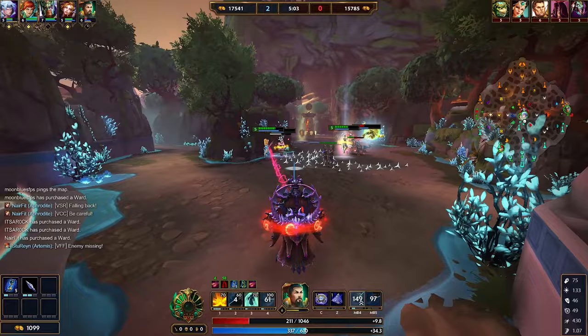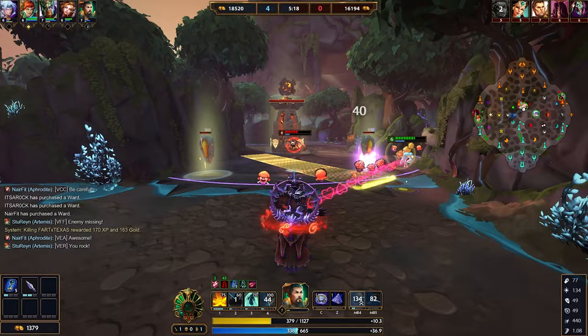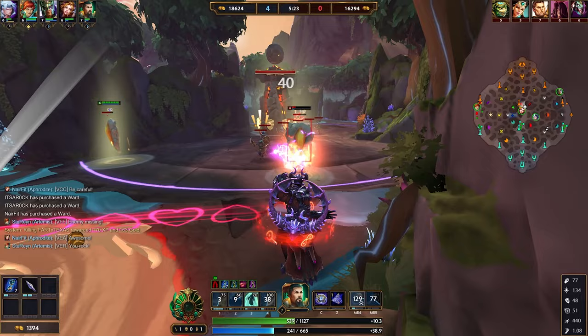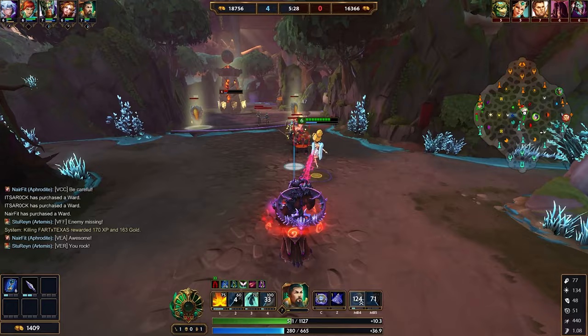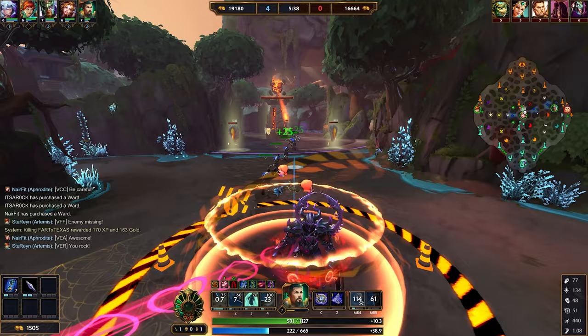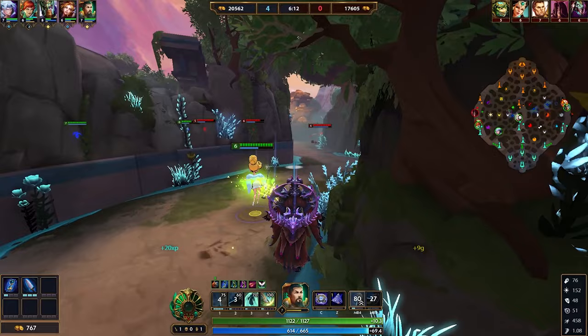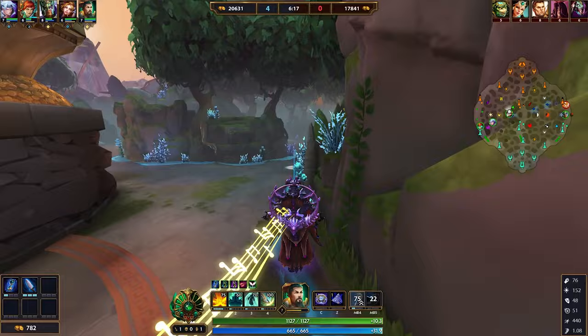This ability does a couple of things: damage from the line attacks, damage from the explosion, and if people continue to stand in it, it stays burning for a couple of seconds doing damage over time. You can see the flames reside for a bit after use. Very simple ability, very good for poking. When you have 6 passive stacks, this ability gains an extra effect — it reduces enemy protections when you hit them. The amount depends on the ability's level, and it is flat penetration.